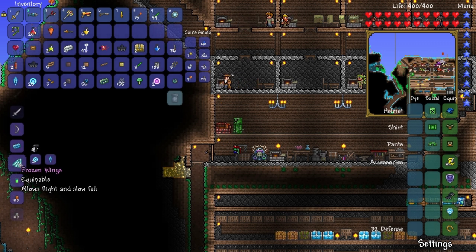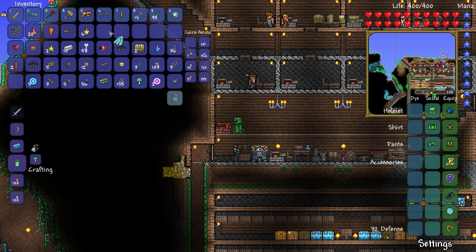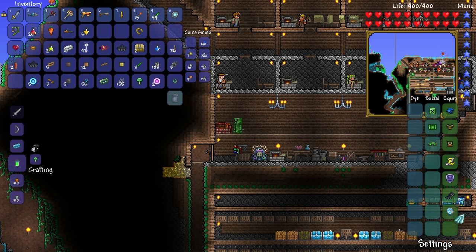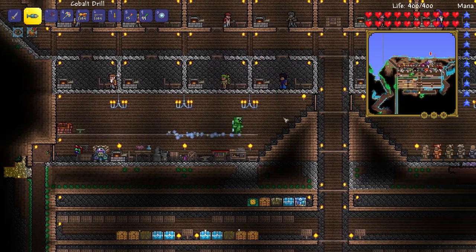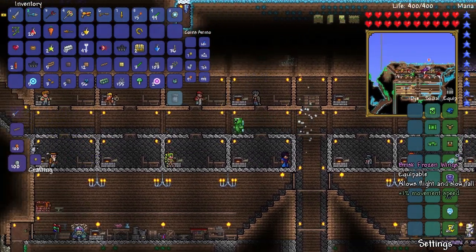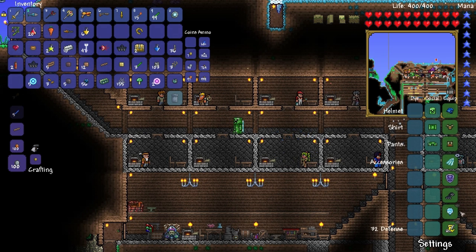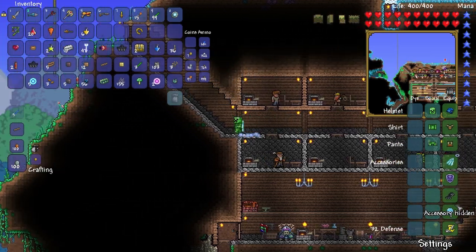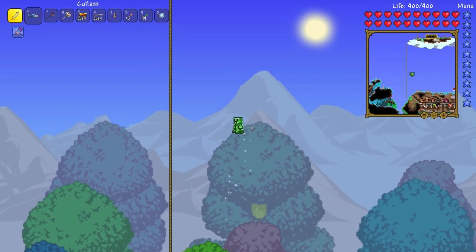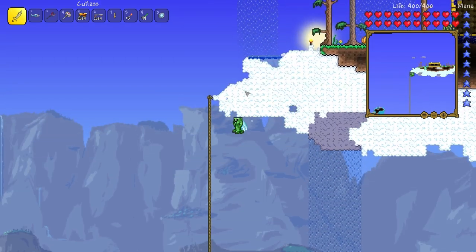Frozen wings — boom! There we go! This means we don't need the lucky horseshoe. I'd like to keep the lightning boots on because they let us go quite high. Let's turn them on so we look epic. That looks awesome! And with the balloon too — these wings look amazing. We can fly up to our island!